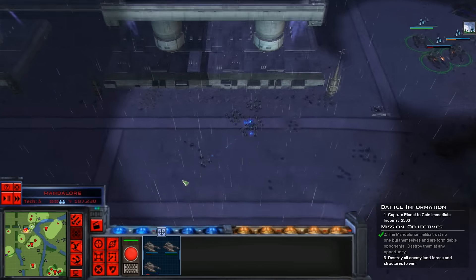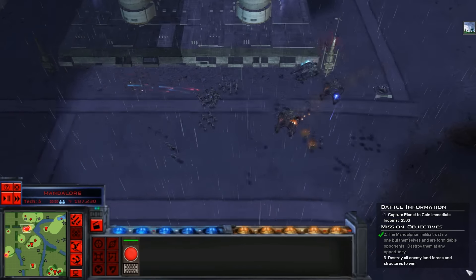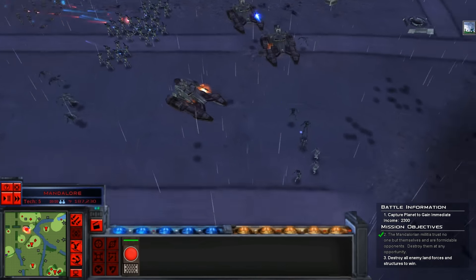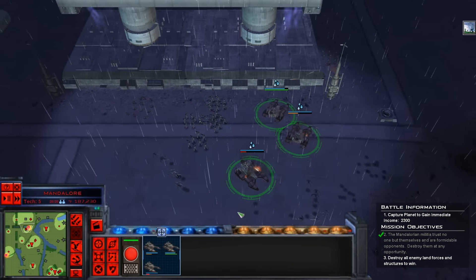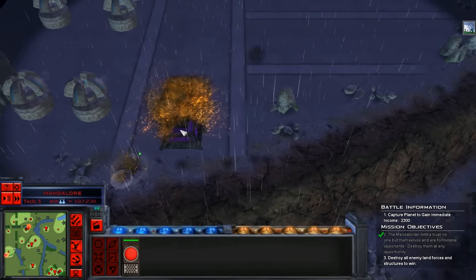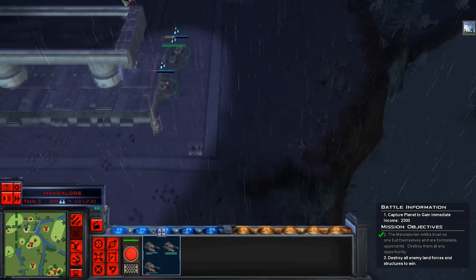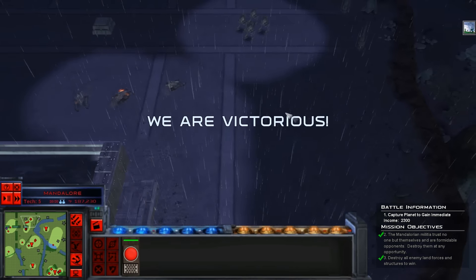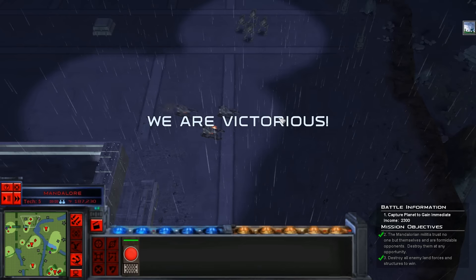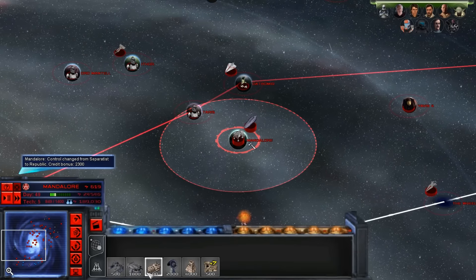There they are — there's the remaining droids. Let's move out. The Mandalorians have been dealt with. I do wish the Separatist AI would be better at ground defence — they do actually do stuff, but they don't build their ground bases; they always focus heavily on space. System conquered.